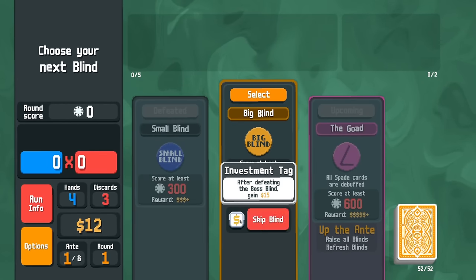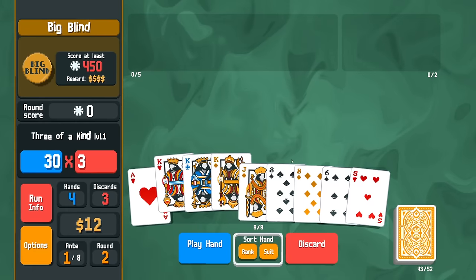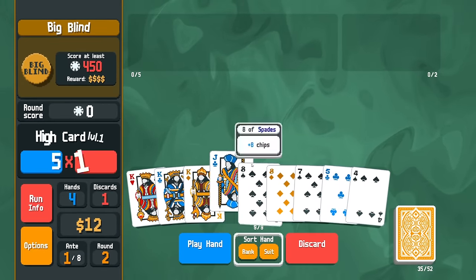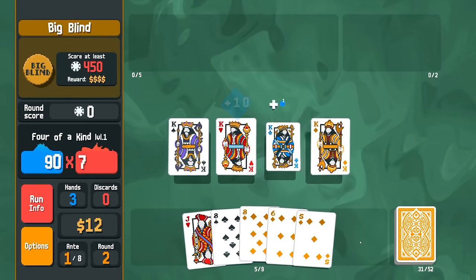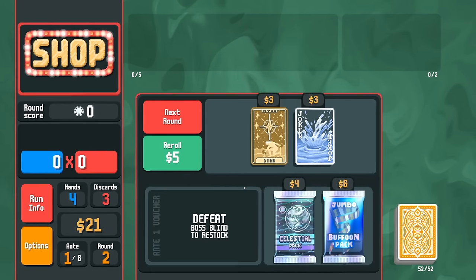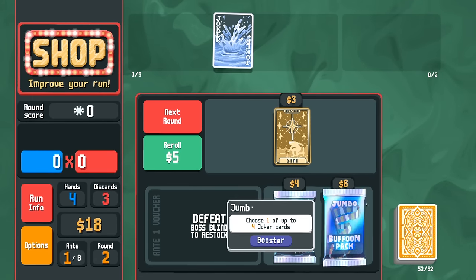I'm not going to go for the investment tag here. We're up against the Goad, so all spade cards are debuffed — got to remember that. We're starting off with a king high, then we get quads. Moving to the shop, Splash isn't bad — every single card played scores regardless of whether it's part of the actual poker hand.